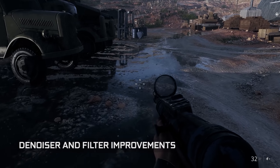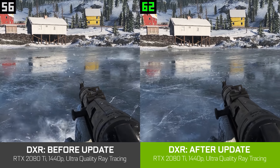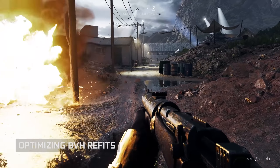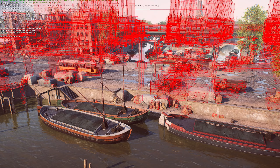There are more optimizations on the denoiser and filters, and we will have more later for sure. For example, you can see this on frozen legs. We are also optimizing GPU and CPU performance for BVH traversal. BVH stands for Bounding Volume Hierarchies — it helps ray tracing to be more efficient and faster in triangle intersections.